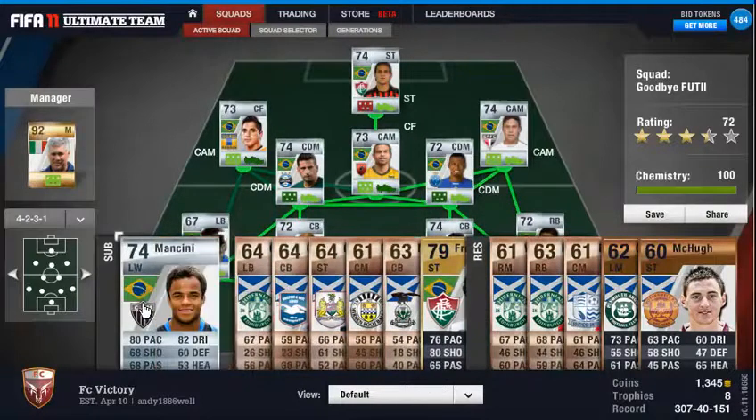The left wing sub is Mancini — this is another Silver, although not a popular one, that has to be said. He's got 80 pace and 82 dribbling, and those are really the only stats that stand out, but he's a good player — decent enough for a Brazilian Silver.